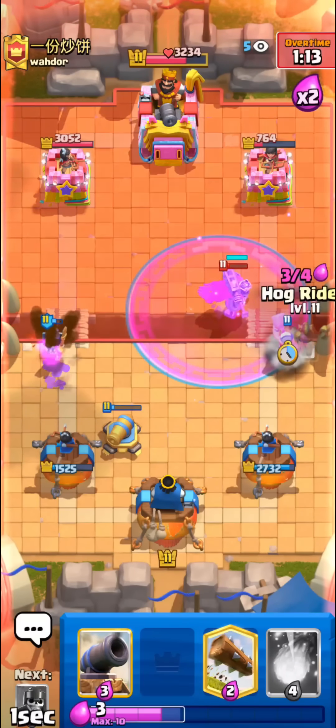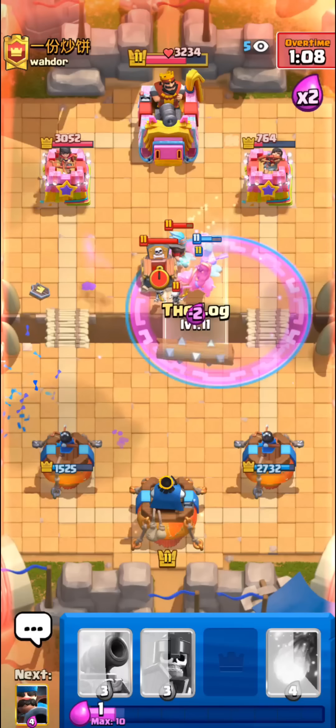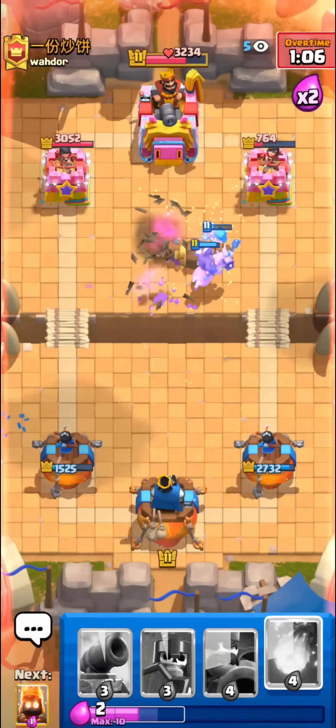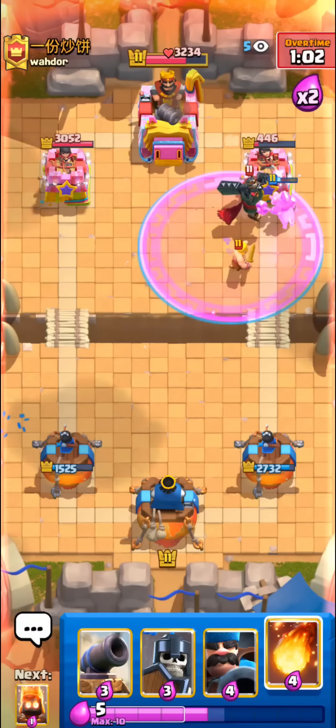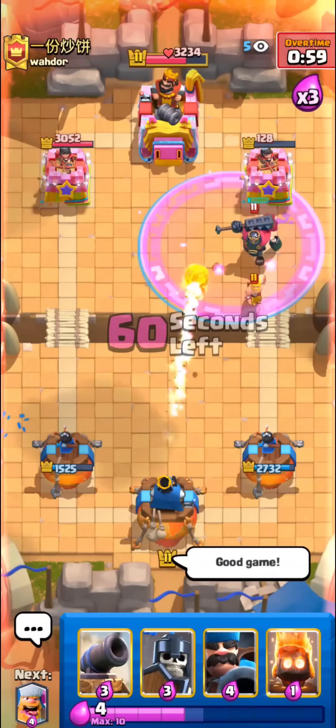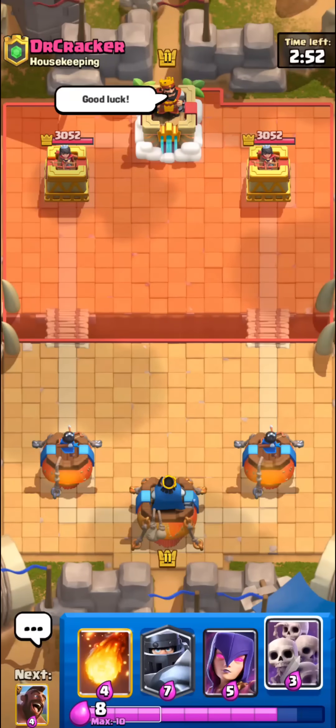We're gonna defend pretty well right there — something got damaged on his tower, might have been our hog or our lumberjack. We're in a pretty good spot and the hog is going to be affected by the rage from the previous lumberjack. Hopefully we break through — one shot, then two shots, and yeah that will be good game. I'll give this deck an eight out of ten as well.